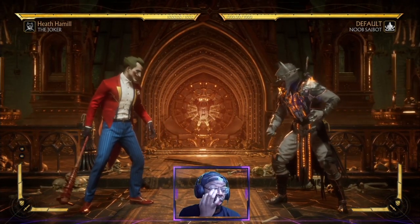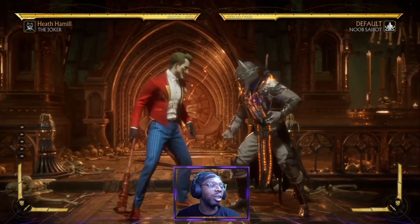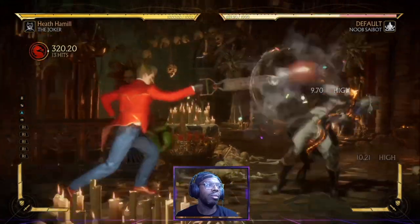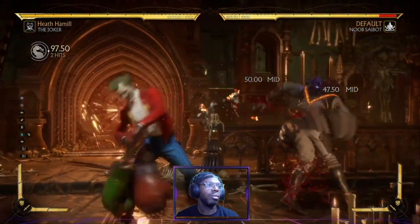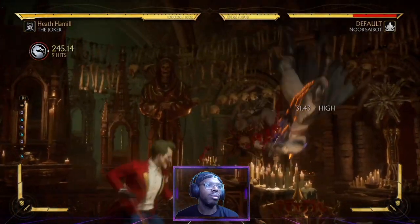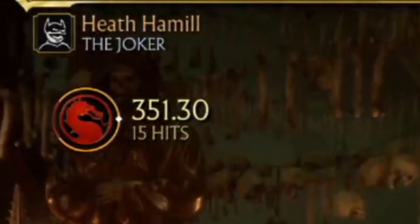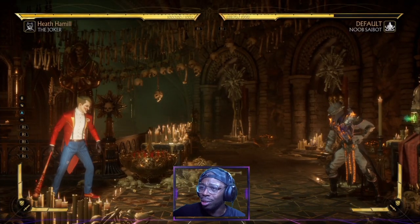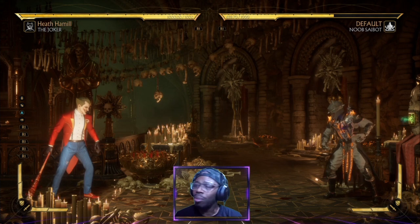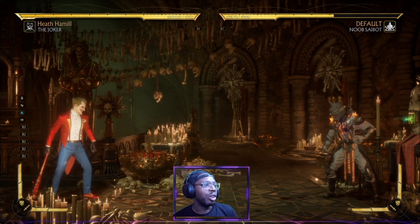I'm just going to show you to start with an overhead — or in fact, out of the mid — and you can make up your own thing. That's a good 15-hit combo and about 35% damage. Look at that health taken away — one bar, can't really complain. Easy tech. So if you're starting out with the Joker, you just want to have a little bit of fun, that's a decent combo right there.